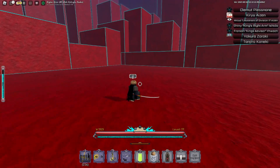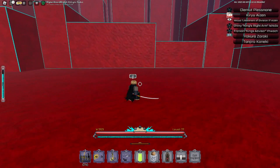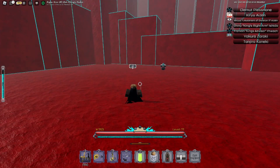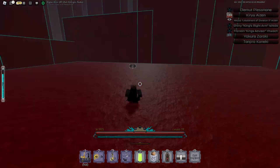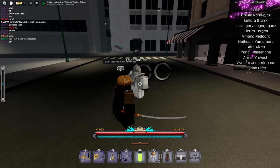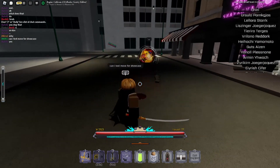The second move is Detonation Point, or something like that. I'm gonna have to go do it on a hollow or a person — do it on someone random. So what it does is you're gonna stab them and they're gonna fly back.